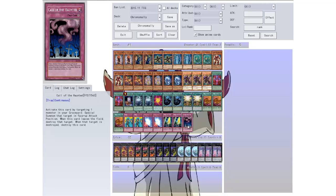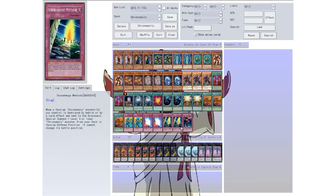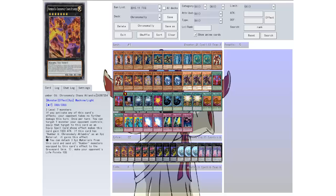So yeah, then we have one Call of the Haunted. That's it for the main deck — I could drop the Call because everything else special summons. Now for the extra deck, this card is awesome but it takes three level seven monsters or I can use the rank-up which is probably the best way to do it.